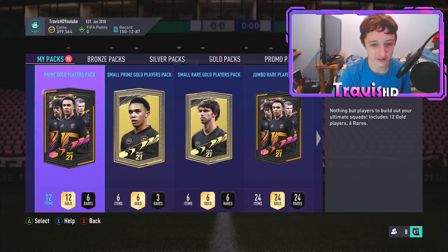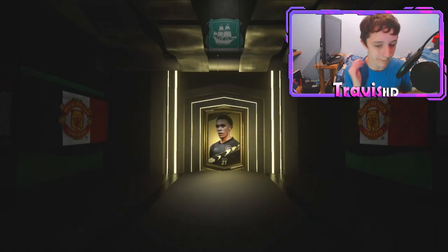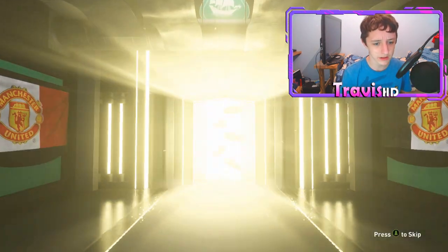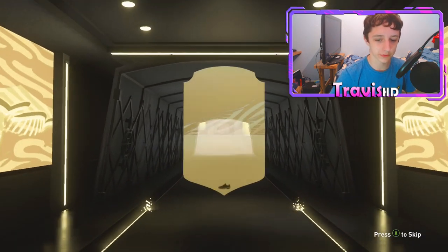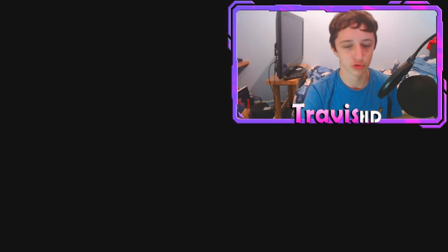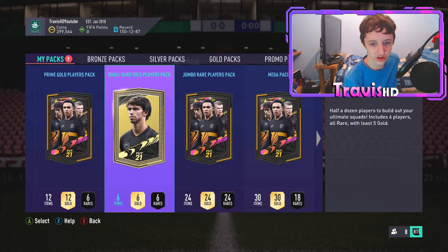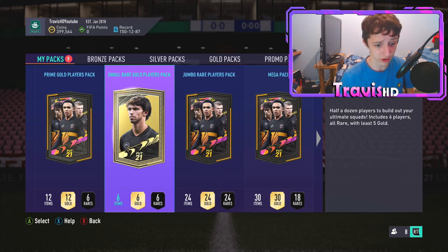We've got 10 very good chances of packing a banger now. Small prime pack - no board in the small prime. It's going to be... Inaki Williams, who has a Rule Breaker card and I play against him now every FUT Champions game and it absolutely does me over. Nine packs left. Small regular player pack out of the way - six gold, six rare. These are better than mega packs.